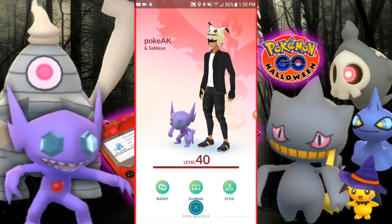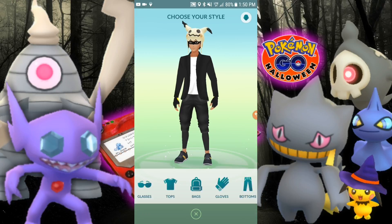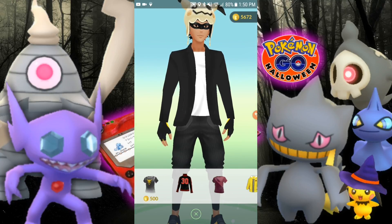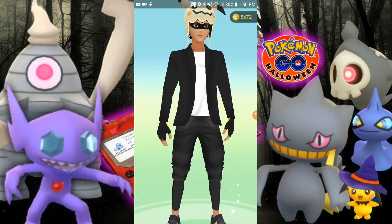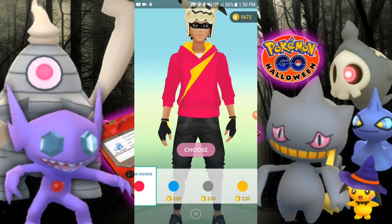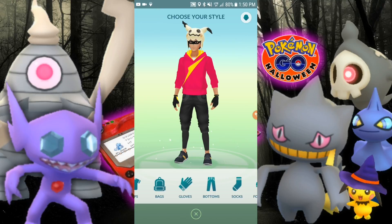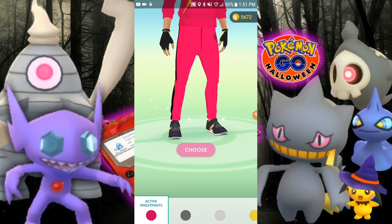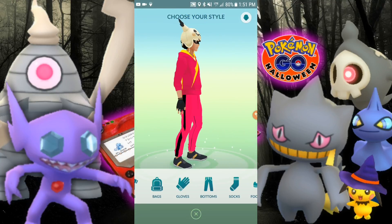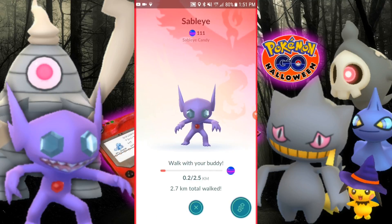I tried a whole bunch of different clothes on to see what style looks good with the Mimikyu hat. There's that sweater — the red one with the yellow line through it, I call it the gym battle one because of the symbol in the back. Not bad, not bad. And then these goofy hats, goofy pants. What do you think? Does that look pretty good? Alrighty everyone, thank you for watching and I'll be catching you on my next video.